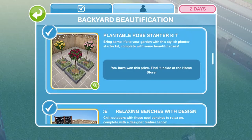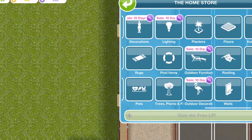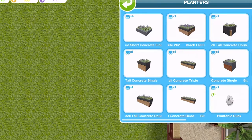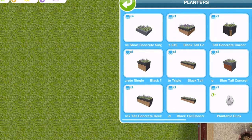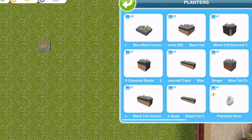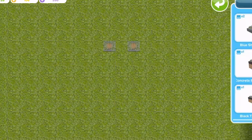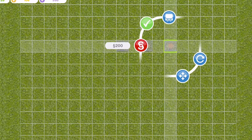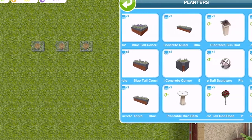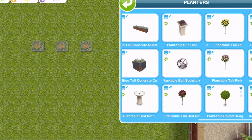The first thing that we won were the Plantable Rose Starter Kit and you can find them in a new section of the home store called the Planters section. As with all of the prizes, you get one free to start off with and then you have to pay for all of the other ones. I'm going to place three down because we won three different trees, and I'll show you how to work the planters just in case you are slightly confused.